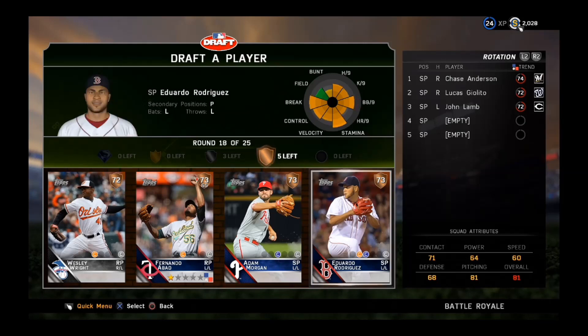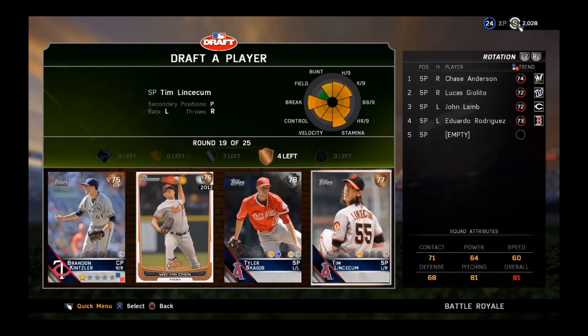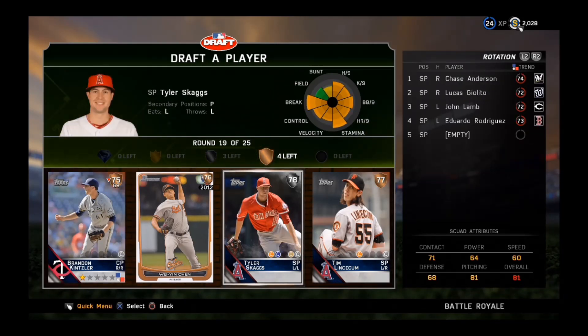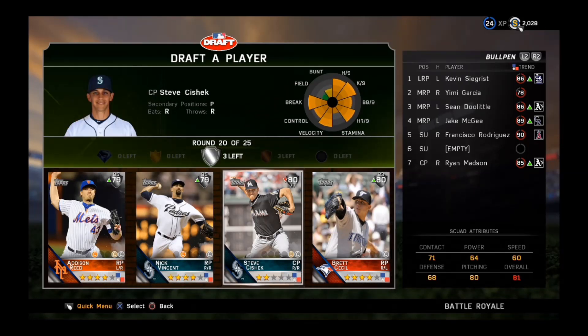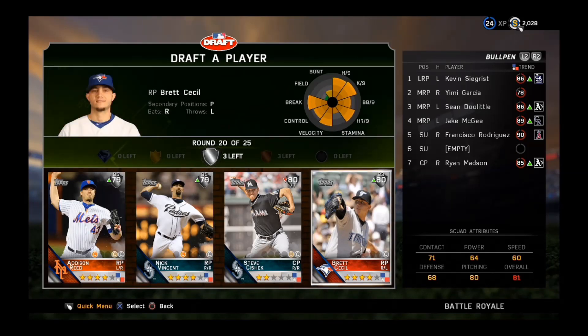A bunch of starting pitchers to fill out again — I will take Eduardo Rodriguez. Last round of starters — do we take Tyler Skaggs? Tyler Skaggs, best pitcher available — might as well, it's just a bronze, get all the best cards you can. Another relief pitcher — I will take Brett Cecil all day. I love his nasty breaking ball — that's huge.